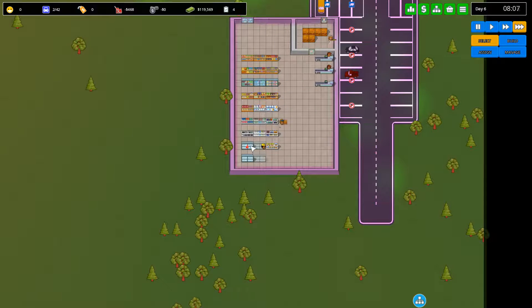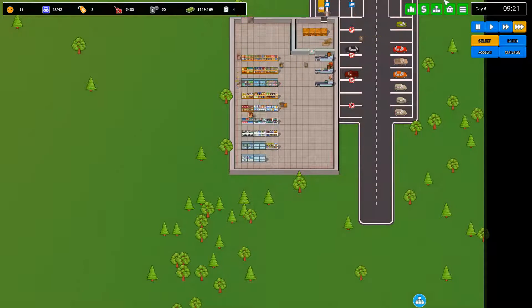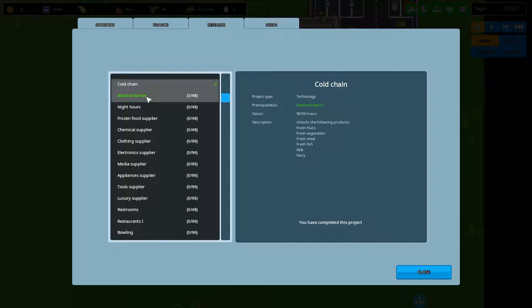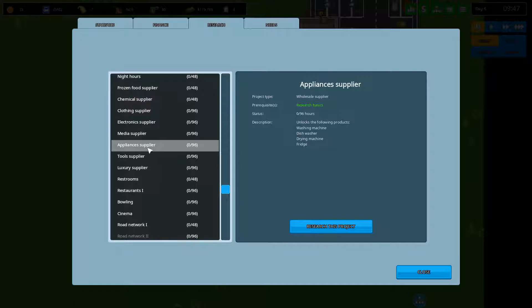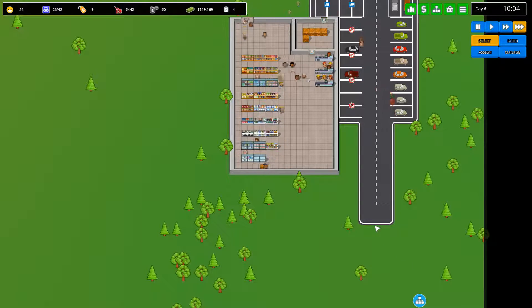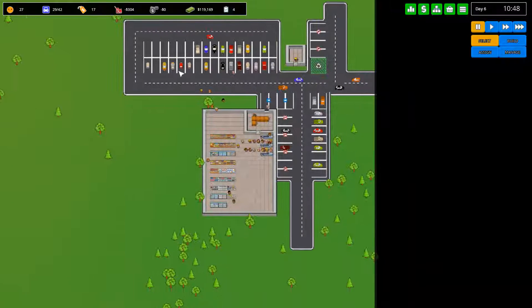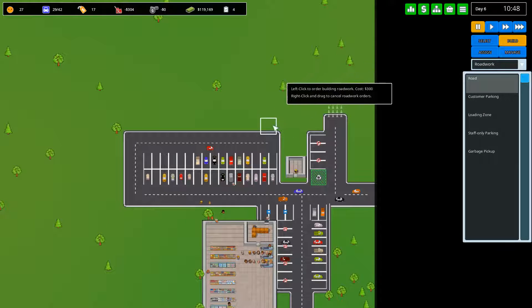I'm looking for stuff that will give us more product variety. Don't need restrooms or a restaurant just yet, and no roadway networks either. Let's continue with the alcohol license then — that's going to take two days. As you can see, we are now getting queues. This is because we're getting more well-known, and the parking spaces are getting busy too. So we might want to start getting a bit more parking space.